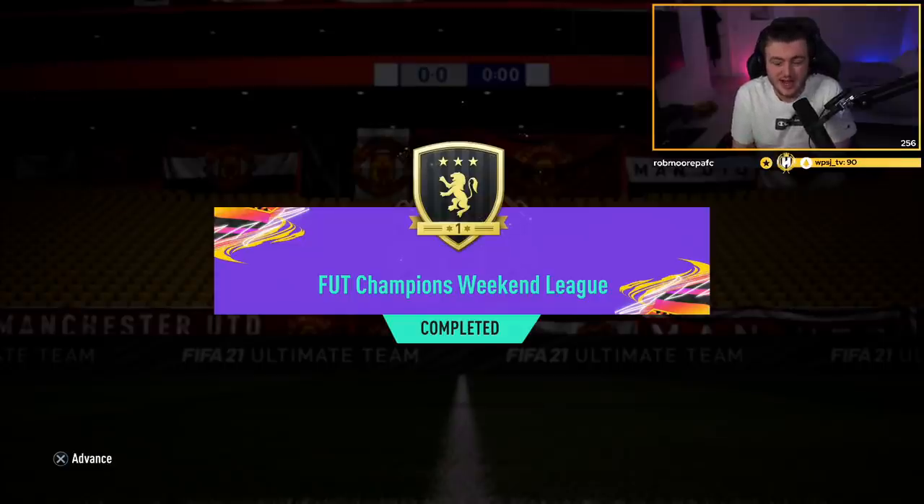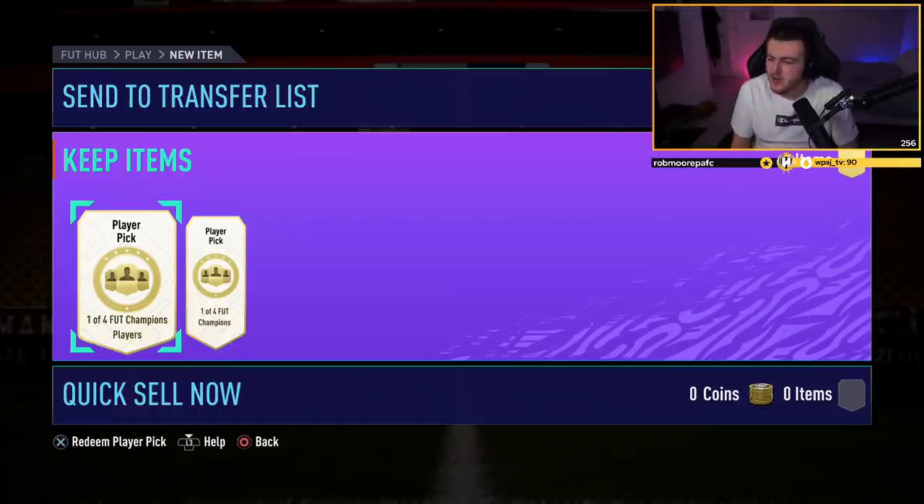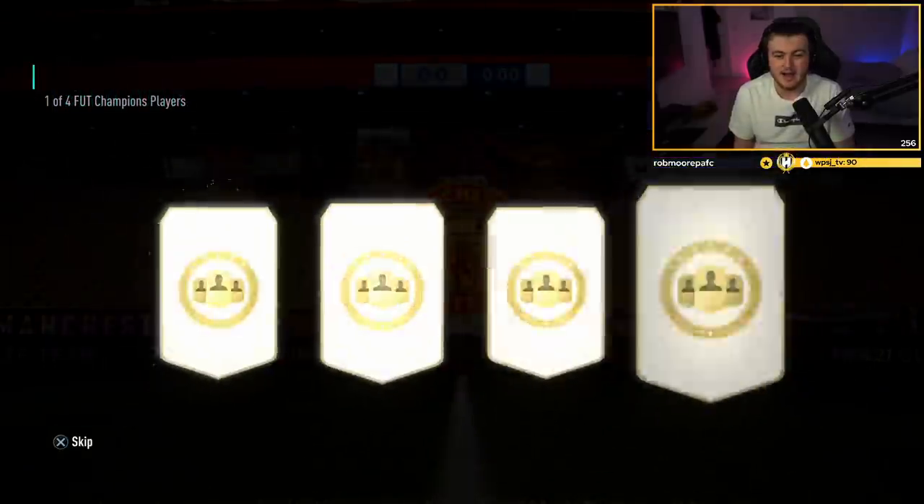We finished 22-8 last week. We bottled Elite 3 in the last game unfortunately, but we have two player picks. I do not deserve to get anything good - last week we got Werner. There is a red Joe Gomez, a red Valverde, a red Paulinho, a red Zaha - all would be very nice. Let's see what we're getting in our first player pick.